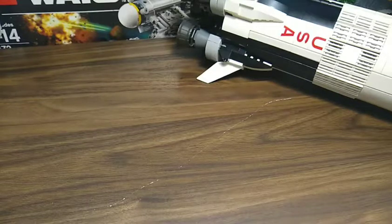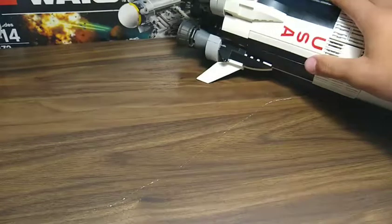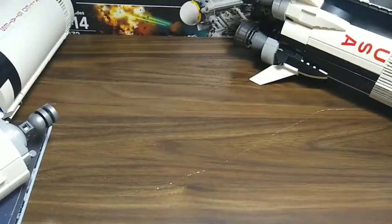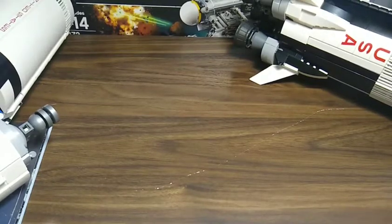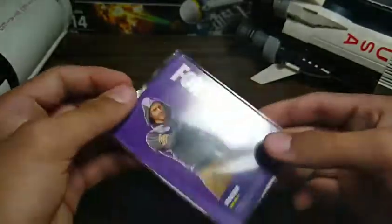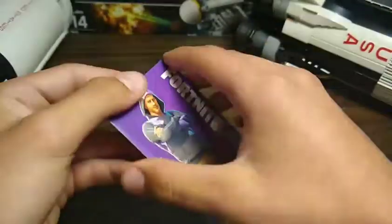Hey guys, welcome back. Today is not an unboxing video — although I recently uploaded an unboxing video on my Saturn V rocket. Today is a different topic: I'm going to show some of my cards I have collected, but it's going to be a very short video, so don't expect it to be long. First we have this card — the Moniker skin, it's a Fortnite card.